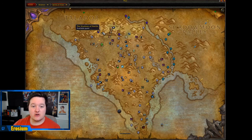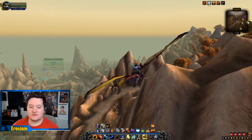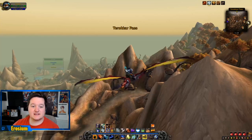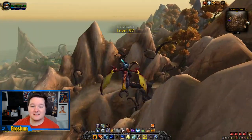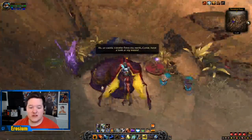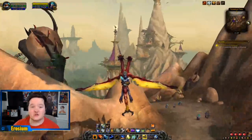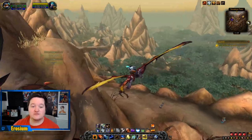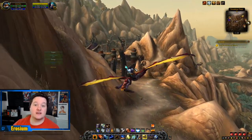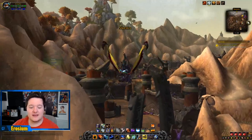First things first, fly from your Garrison over to Spires of Arak and then start the quest called the Shadows of Scatus. There is no quicker way than what I'm doing right now to get the Garrison Follower. You are going to have to do this quest line and it does take 20 minutes or so, but once that's done you never have to do it on that character again. The 20 minutes is well worth it when you consider that you only have to log in every five days instead of every four days to restock all of your work orders. That saves you so much time.